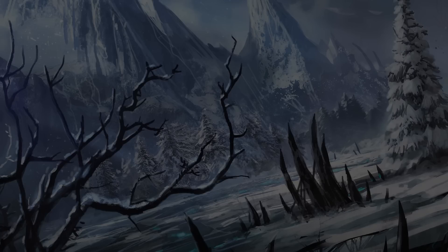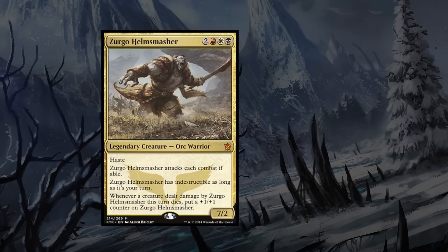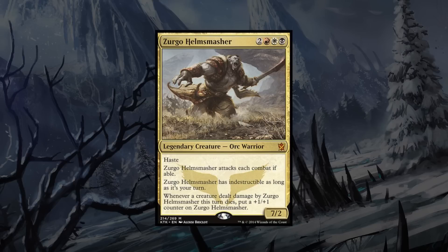Hey gang, welcome back! This week we're going to take a look at a subscriber suggestion. This is Zergo Helm Smasher, costing two colorless, one red, one white, and one black — we get a 7/2 general. Just by himself, Zergo offers us a three-turn clock for any opponent if we're able to connect. Zergo has three static abilities and one triggered ability.